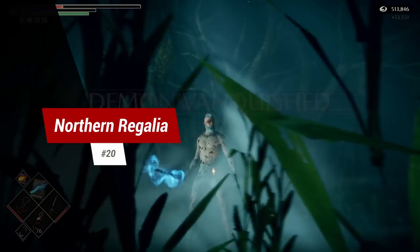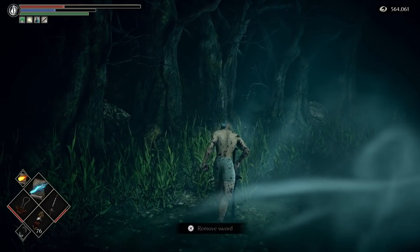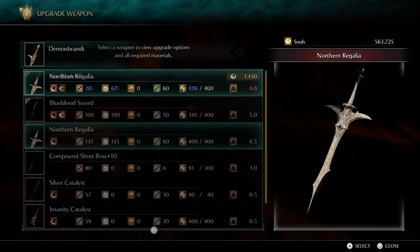Tip 20: Northern Regalia. You can craft the Northern Regalia in a single playthrough. Simply pick up Soul Brand and warp out of the final boss room with an Archstone Shard or the Miracle Evacuate. Now go craft it before going into New Game Plus.